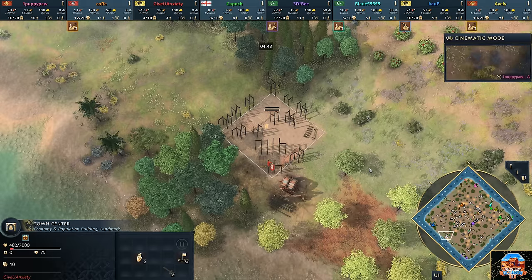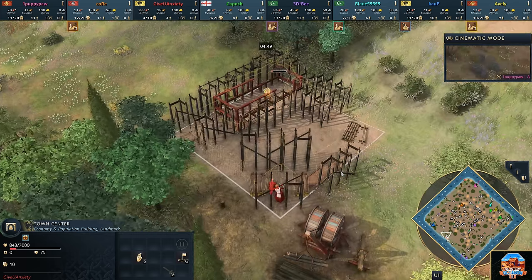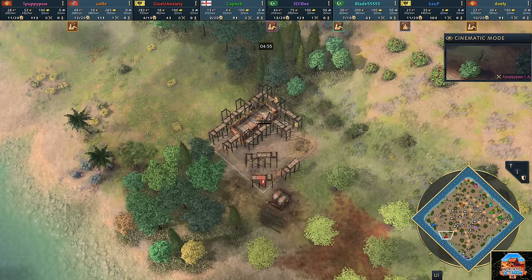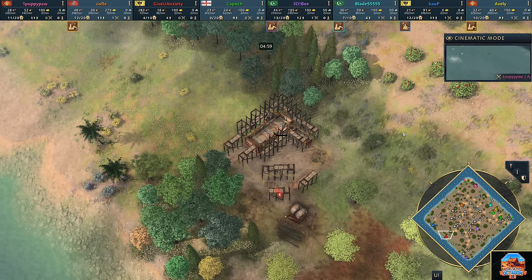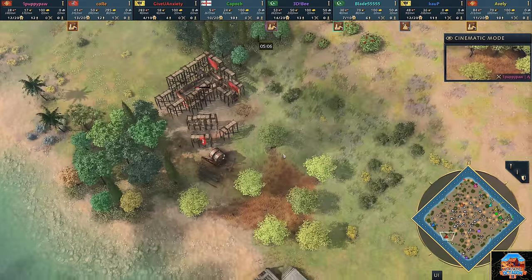Now he puts the TC down. He's worked it all out — four minutes into the game. He's like, oh my god, I've got this, I worked it out. Ladies and gentlemen, it is my pleasure to introduce the eighth and final member of today's battle. In the south of the map, playing as the Holy Roman Empire in the color red — Give You Anxiety. You gave me a lot of anxiety right now, GUA, but I'm glad we worked that one out.